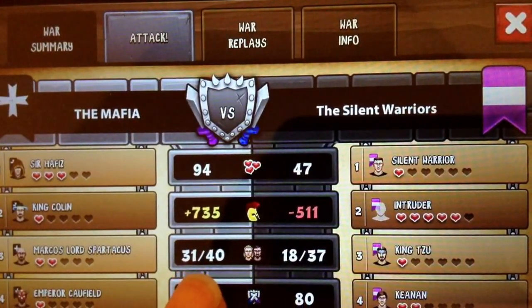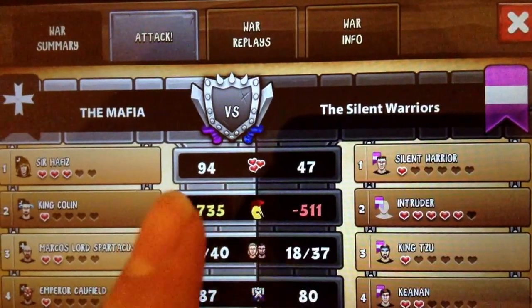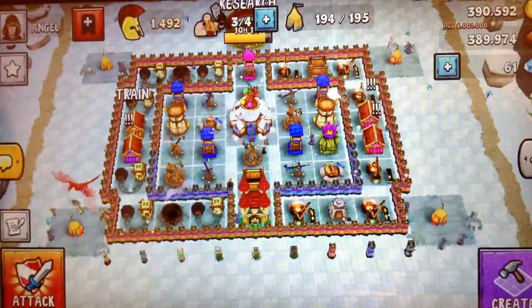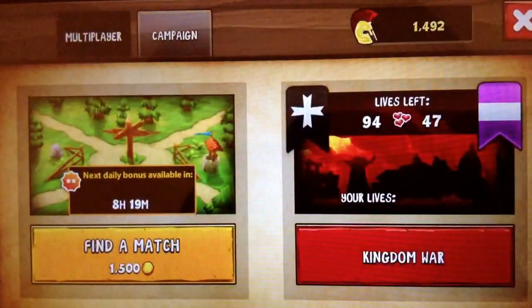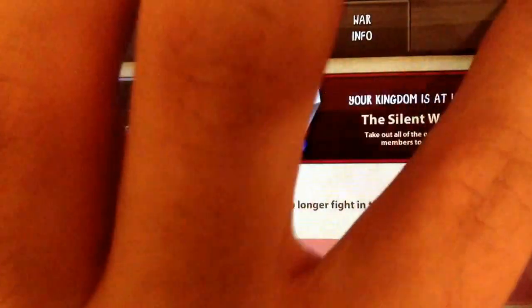You can see how many members we have — 31 out of 40, they have 18 out of 37. The attacks are 87 versus 80. We are in positive glory, they're negative. More lives than them, we might win this one. Since I can't fight in the war because I lost all my lives, I will be searching for a map.